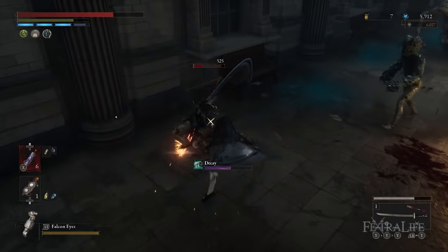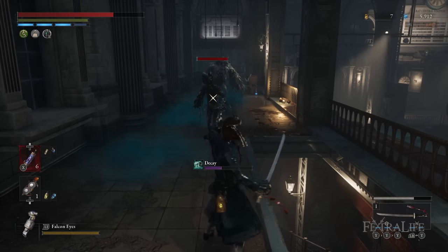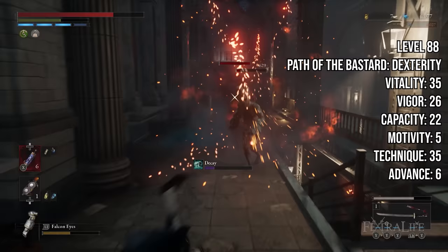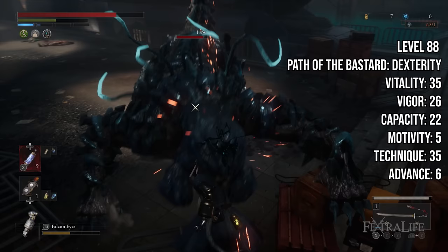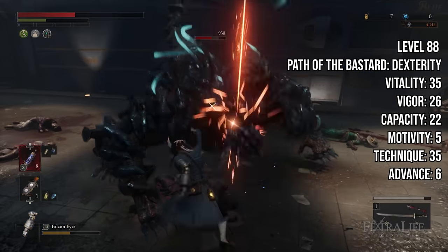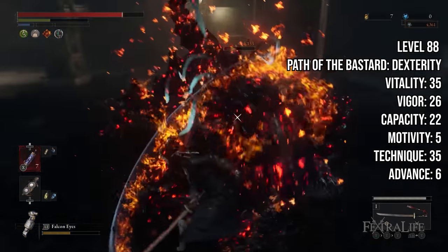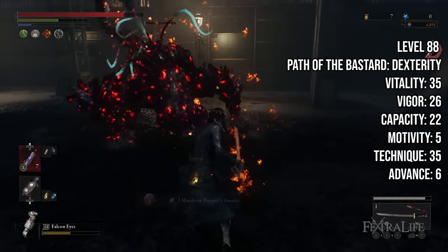From this point, level all of the stats equally following the endgame stat distribution. 35 Vitality gives you about 650 health, which allows you to tank a lot of hits from bosses, and 26 Vigor feels like enough for this weapon. 22 Capacity allows you to equip the heaviest puppet parts along with the rest of the build, giving an overall 79% capacity. 35 Technique is a good place to stop leveling, as from there you only gain plus 2 weapon damage per level.